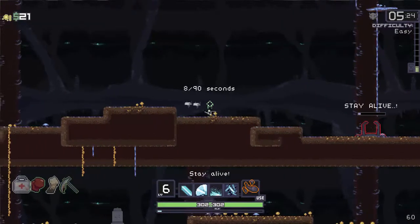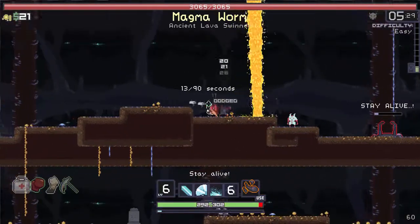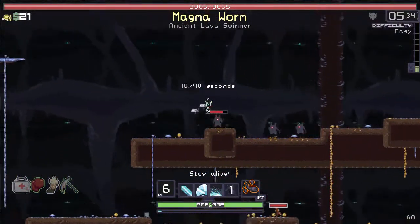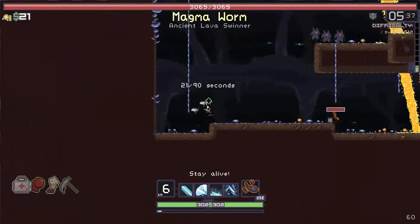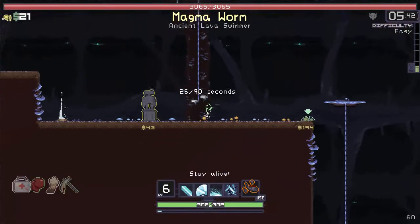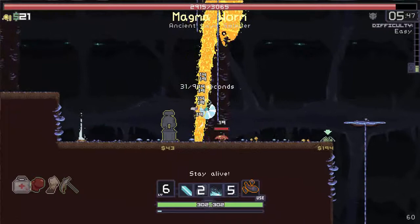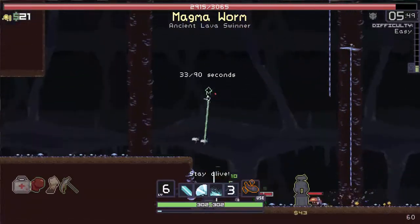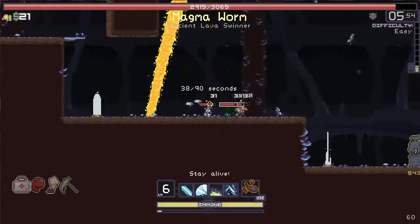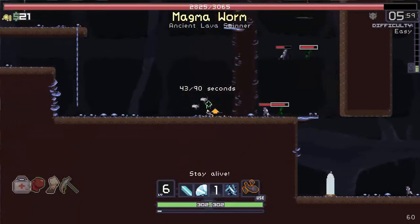What boss are we fighting? Magma Worm — sure. Oh dammit, you got in the way of my Eviscerate. I don't think the Magma Worm should be too hard. My flippy blade-cutty move — I don't know the name of it. Oh, I want that drone. Okay, well that didn't work, I only hit one of his body segments. Trying to let all the enemies spawn, keeping my distance.